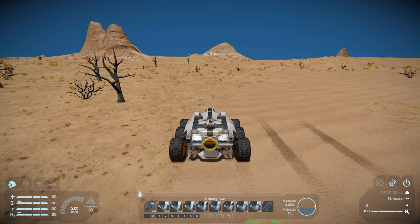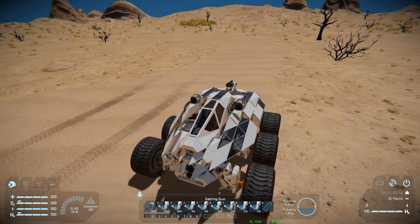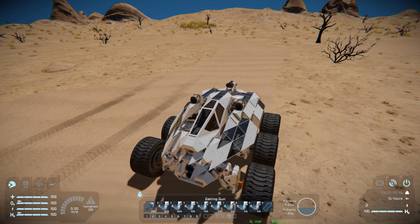On tab number two, we've got our Gatling guns once again for consistency, then a bunch of controls for our wheels. You don't really need to set these up because they cover literally everything — height offset, power, and everything else. The only thing I changed was power from 5% to 10%, as I found it was a little bit close to the ground and needed to be raised up to avoid damaging the bottom blocks.